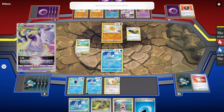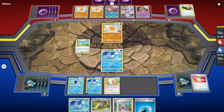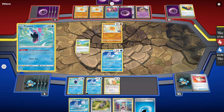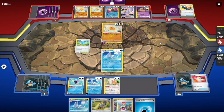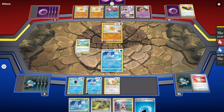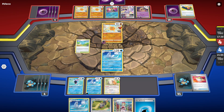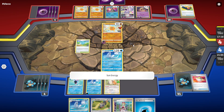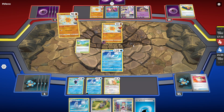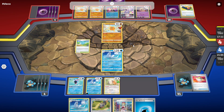They should not have benched the Mewtwo — unless if they want to taunt us. They're gonna play Collapsed Stadium or Volo to remove the Mewtwo from play — that would be absolute torture. We better be playing Serena Boss as soon as we get seven energies in our hand to attach.